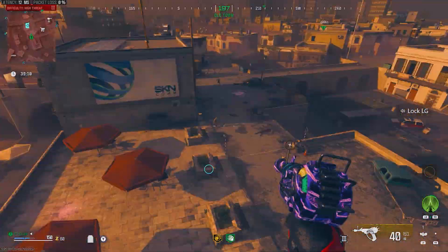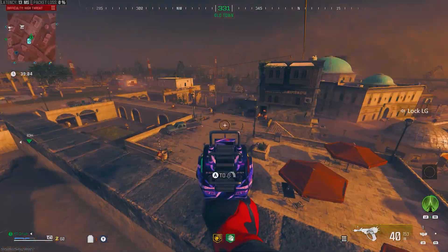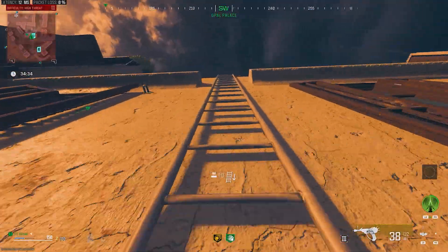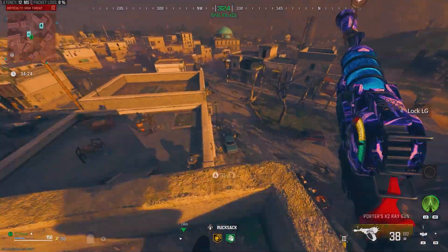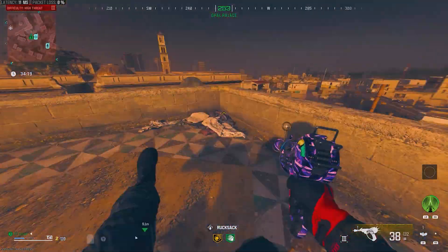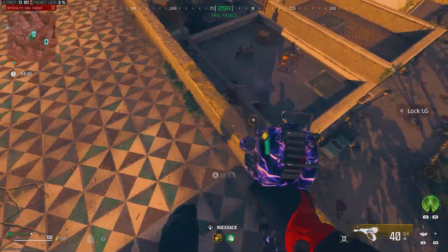I suggest you save this video so that you can know all of the locations to go to if you're in a pickle. The next location I'm showing you has two ladders to climb, and again once you're on top everything freezes — but be warned that zombies will only throw meat at you if they are already on top of a roof.